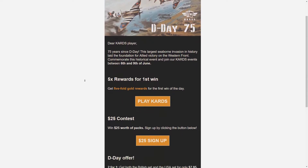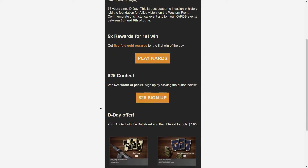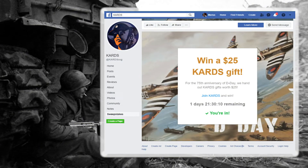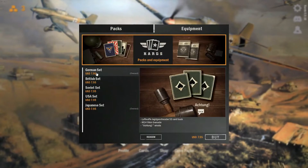You are to receive 5-fold gold rewards for your first win in that time period between June the 6th and the 9th. You can sign up for a contest on Cards' Facebook page and stand a chance to win $25 worth of packs. They've also got a special D-Day offer where you can buy the British and USA card back decorative skins for the price of one — also known as D-Day.